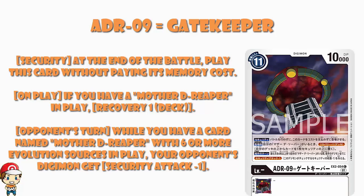Playing it for free via security with Recovery is brilliant. But you don't get the Recovery if Optimizer plays it, because the cost condition isn't met. Also, on your opponent's turn, while you have a Mother D-Reaper with six or more evolution sources in play, all of your opponent's Digimon get Security Check minus one. That means Digimon without an extra security attack have Security Check zero — they do nothing. It's an incredible defensive effect tied to building up that evolution source count.